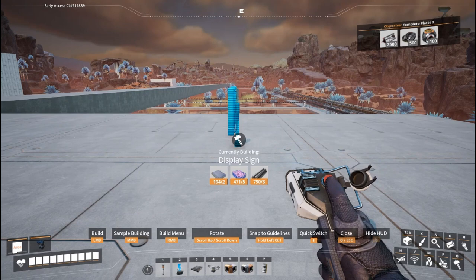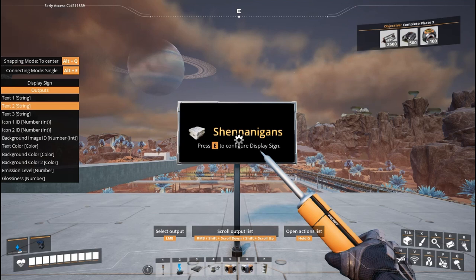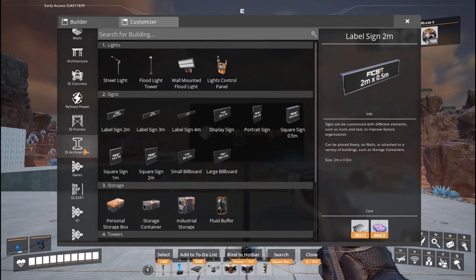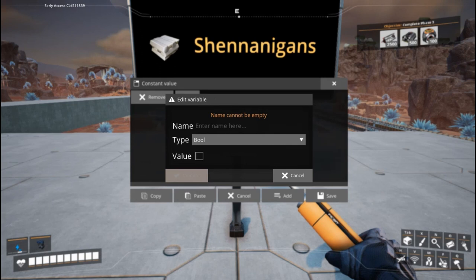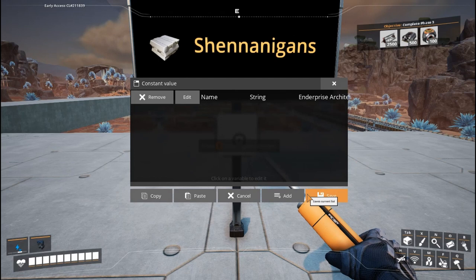So for instance, if I wanted to make a sign that I could customize the input, let's plunk down a sign here like so. By default it just says 'shenanigans' — this is the default display sign. Now if I pull out my WireMod tool, you can see on the left-hand side there are all these outputs from this sign, and there are also inputs that you can use. So the simplest way to do this is to just grab a constant. A constant is basically just a variable that's going to hold information. We'll put it on the sign for now, and we're going to call this 'name' and make it a string.